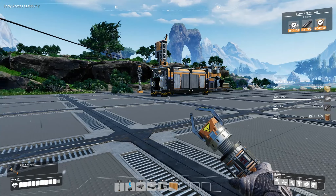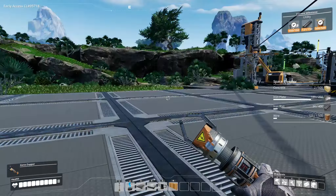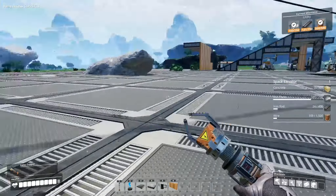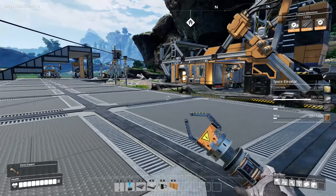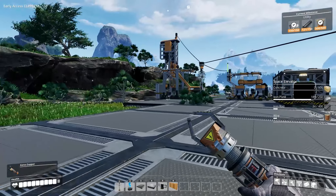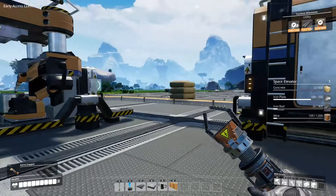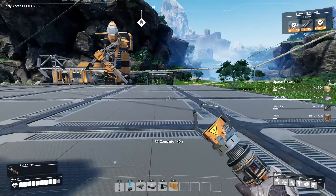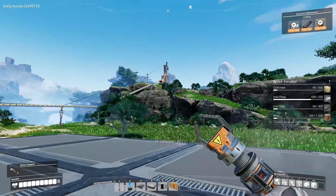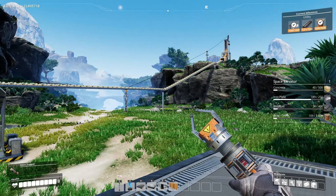Welcome back to Satisfactory — yes, all the nice nature has been paved over with concrete as it should be in a factory game. I've got a few things done: lots of concrete came out of this machine, so another miner mark one going straight into a constructor, going straight into a storage box, which is supplying me with concrete. I also ran up and did another miner one.